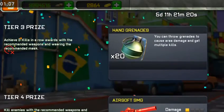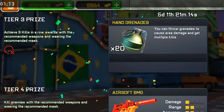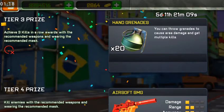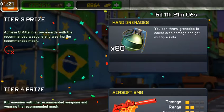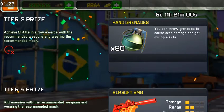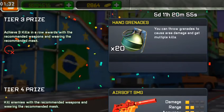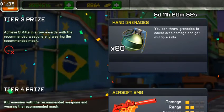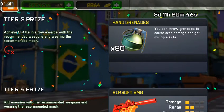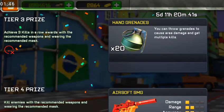For tier three: achieve three kills in a row with the recommended weapon while wearing the recommended mask. Buy a lot of stun grenades — when you see two enemies close to each other, stun them and try to kill them, then go for the third person you find. You are not allowed to be killed while doing so. The trickle-in-a-row indicator needs to show on your screen for it to count.